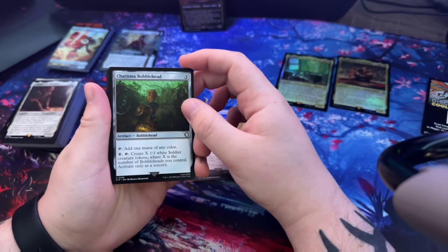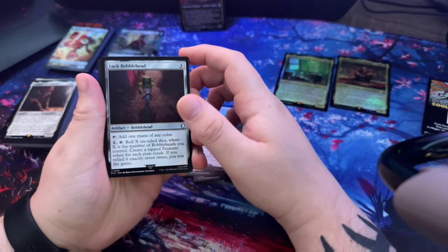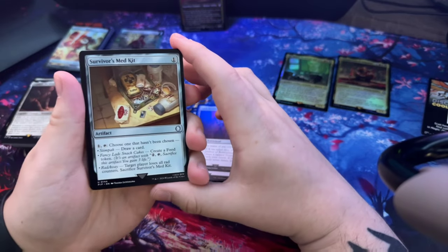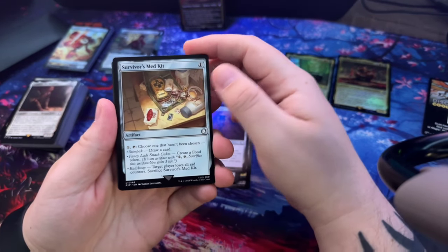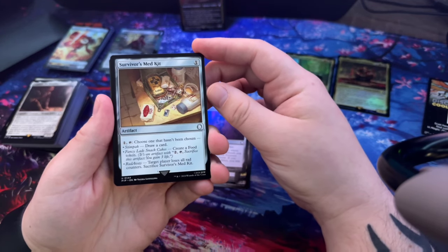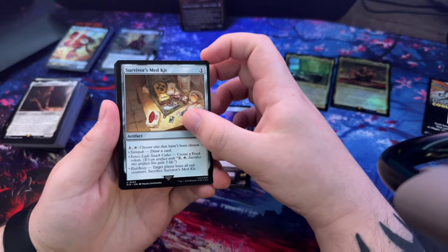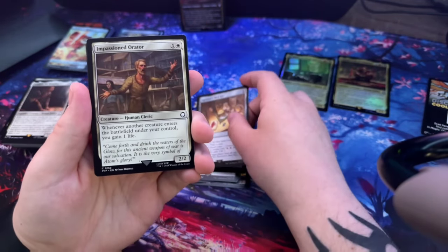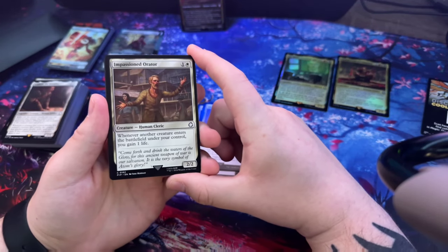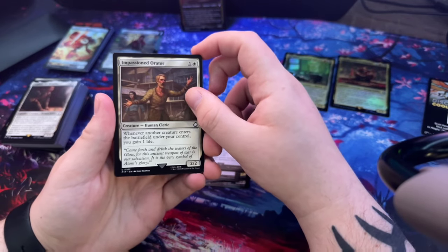Charisma Bottle Bobblehead - nice. Luck Bobblehead - very similar to the bobbleheads from the last deck. Survivor's Medkit - choose one that hasn't been chosen: Stimpak, draw a card; Fancy Lad Snack, create a food token; Rat Away, target player loses all rad counters. Then we have Impassioned Orator - whenever another creature enters the battlefield under your control, you gain one life.